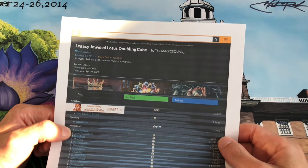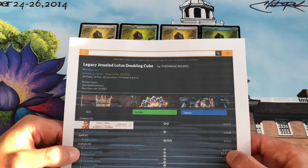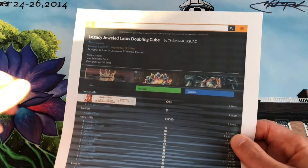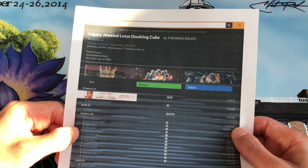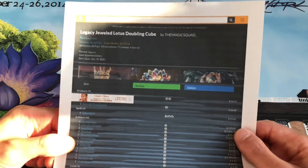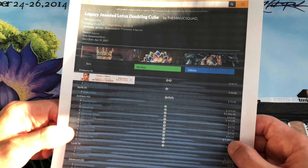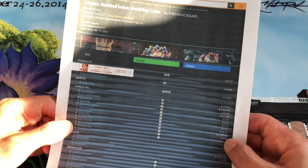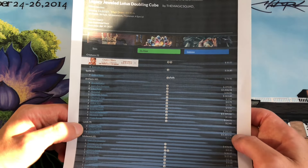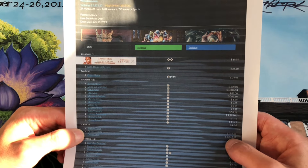The deck contains four copies of Jeweled Lotus — at the time of this deck's printing those were $100 each, and if the price drops to around $35 I would pick up a playset. Three copies of Lion's Eye Diamond, four Lotus Petals, four Mox Opals, three Chromatic Spheres, one Chromatic Star, three Manifold Keys, four Voltaic Keys which let you untap artifacts, three Doubling Cubes — though I have four copies here. Four Grim Monoliths, which are maybe the most expensive cards in this deck at $300–$400 each. Two Helm of Awakening, one Mesmeric Orb, and four Mystic Forge. There are nine lands: four Ancient Tombs, four City of Traitors — also one of the most expensive cards at around $350 each — and one Crystal Vein.